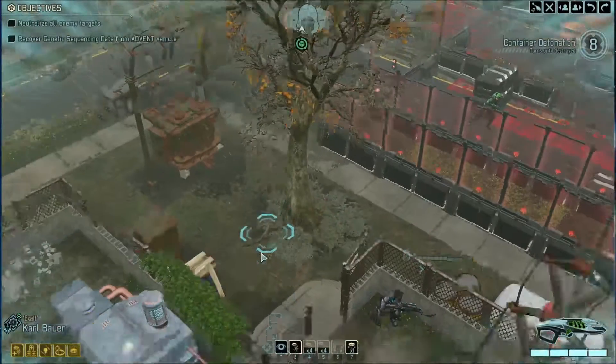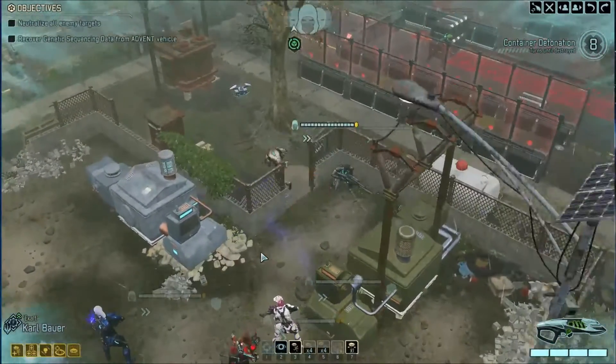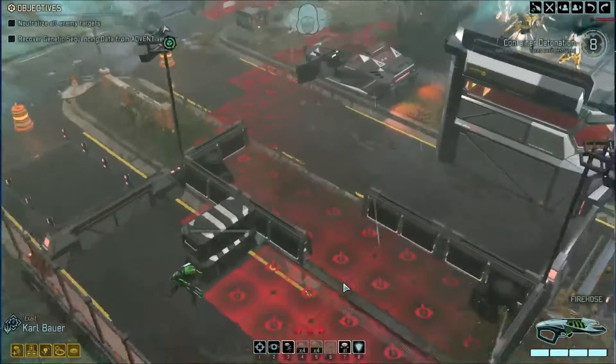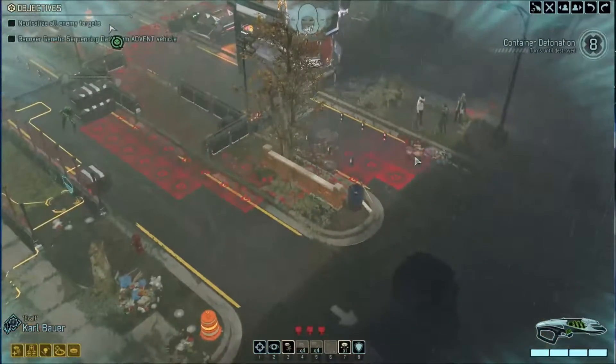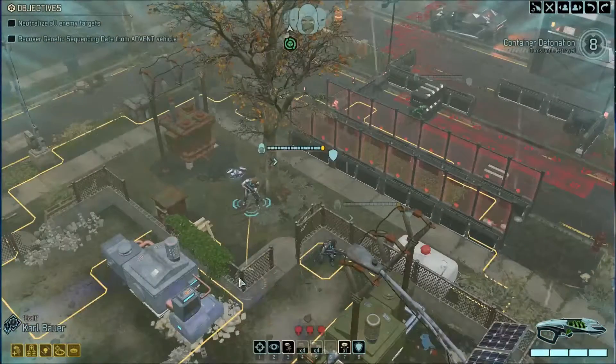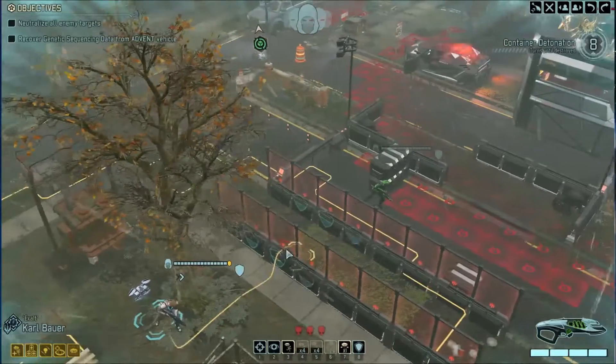We can do some dashing. I'm going to dash there because we are concealed. Good deal. Let's check out the hack. Can't hack yet. I thought there was a tower here. Is that because they're standing up there? They have such a line of sight.